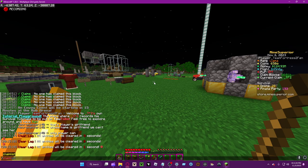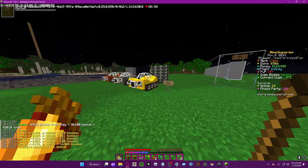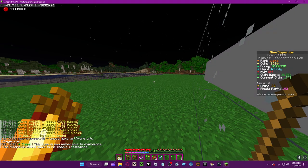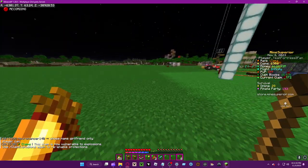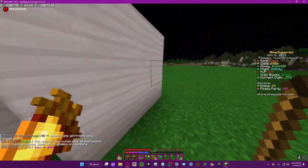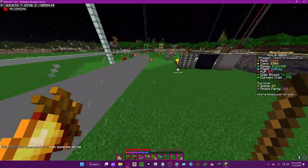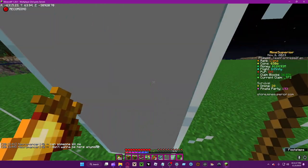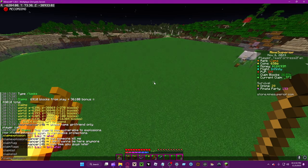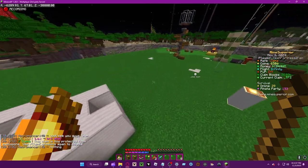You can also do 'claims list' and it'll tell you every claim you have and where they are. In order to claim explosions — basically what this is — it'll allow withers, creepers, explosions — anything that explodes and destroys blocks, it will work on it. This also works for subclaims too.